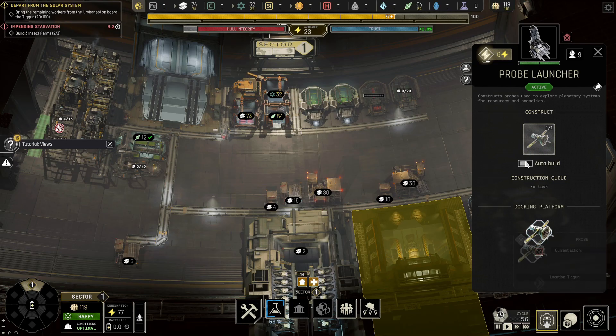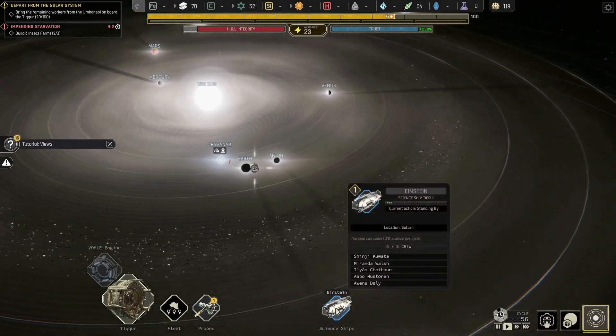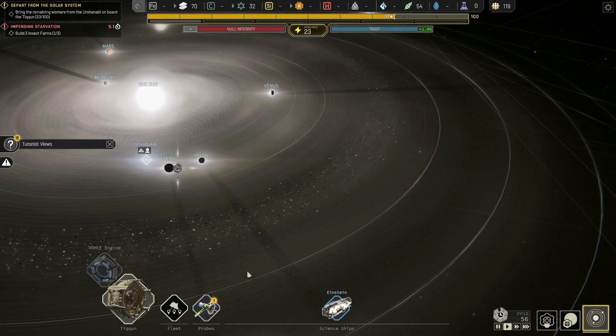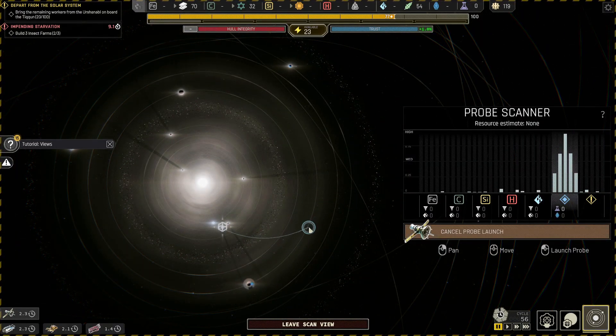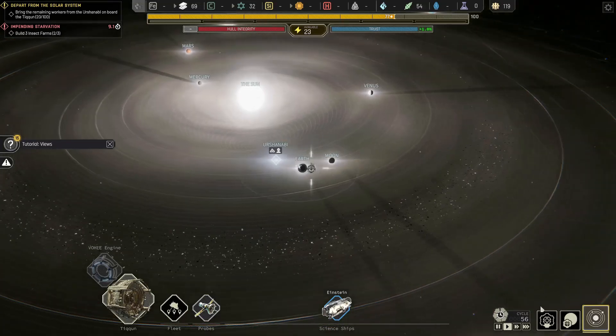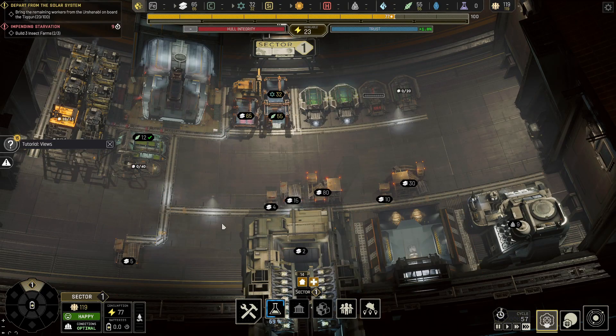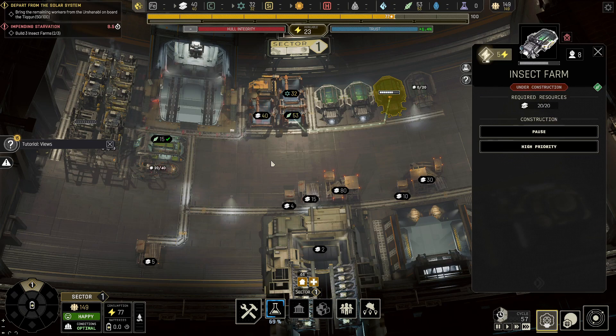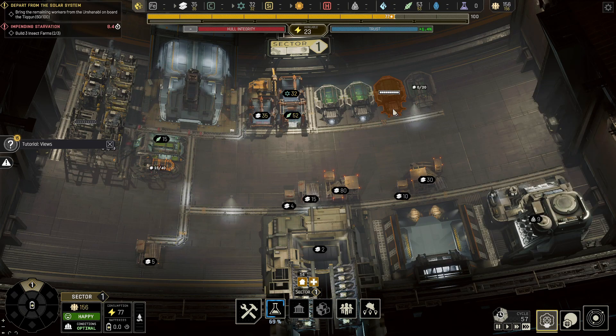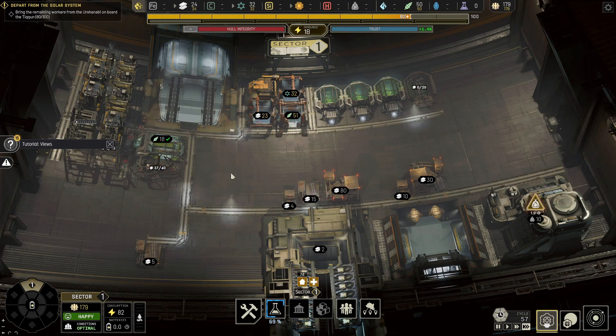Actually, we can turn this on now and launch that probe. Oops — that's not the probe. That's the probe. We want those extra science points. There we go — 3 insect farms and more on the way.